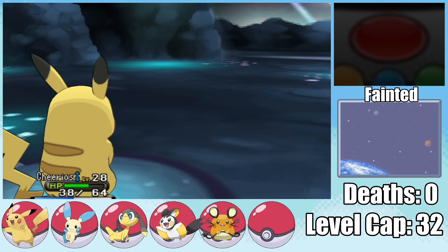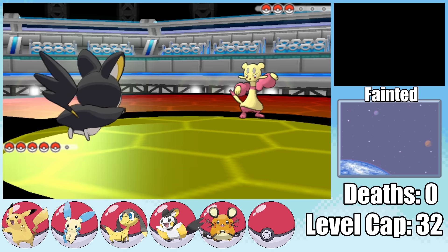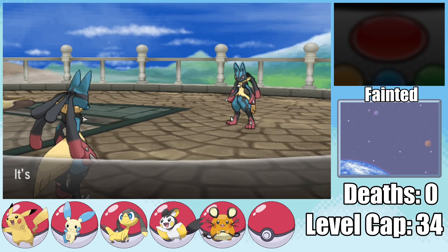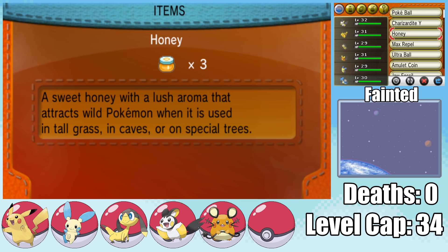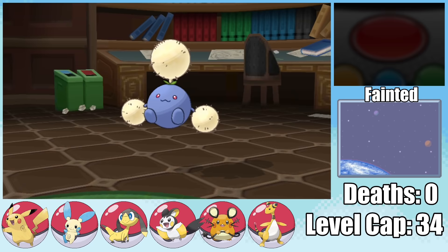Making it through Reflection Cave means we have to take on Korrina and her fighting types. She starts by going for a Fakeout on Cinnamon Toast Crunch, getting paralyzed from Static in the process. Since Emolga has now learned Acrobatics, we can make quick work of her entire team. She does get a critical hit in the mandatory Mega Lucario fight — so I guess the run's over? On Route 12, we could get both Pachirisu and Mareep, but since Mareep is only available in hordes I use Honey to guarantee it. I name it Corn Flakes and immediately evolve it into Ampharos, after which it's time to take on the Butterfree Man.